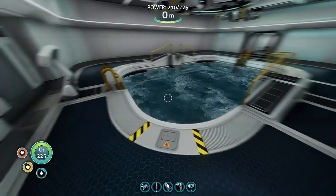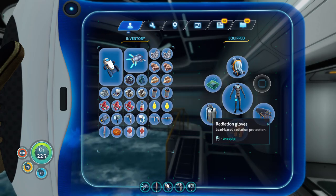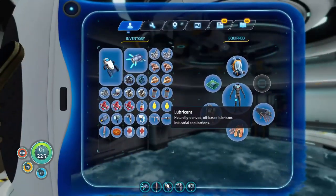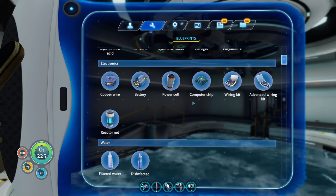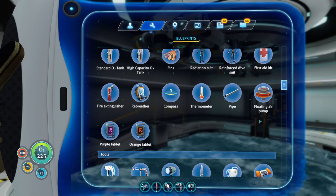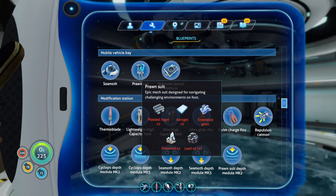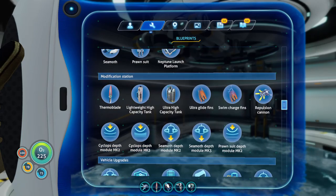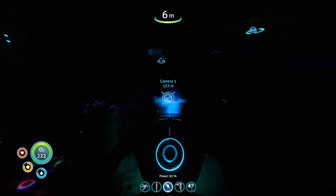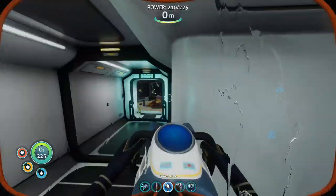That should be good for now. Should probably rebuild the scanner room actually - maybe. We can build hydrochloric acid though, that's good to know. What does it take to build ourselves a prawn suit? Arrow gel, enameled glass, diamond, lead, and pastel ingots - quite a bit of stuff actually. Let's rebuild that scanner room, and we're going to need some of the gels to make some arrow gel.